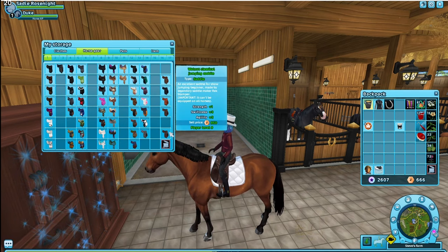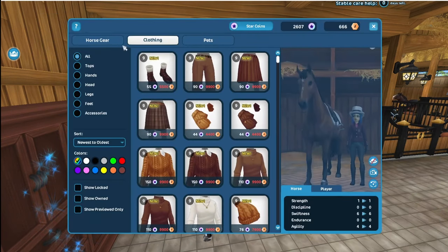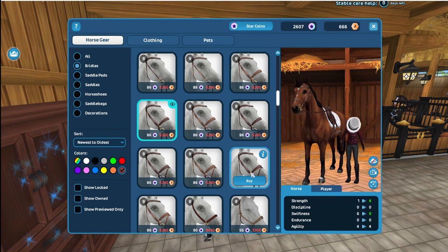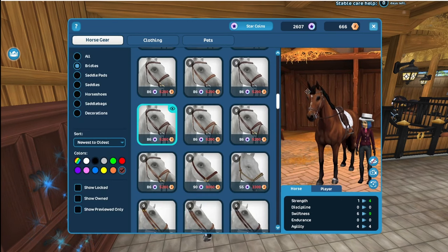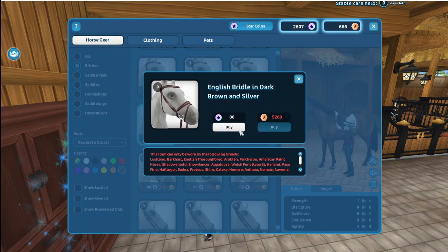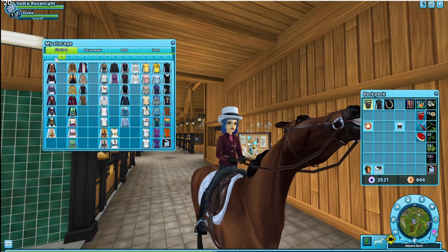I'm thinking walnut for the bridle. I don't think I have one with a flash, so let me check. The walnut English bridle in dark brown and silver — it irritates me that I can't see it from the side properly. Is it worth 86 dark wins? Probably not, but I'm gonna buy it anyway. It's so pretty! And then we'll get a nice little shirt to match.